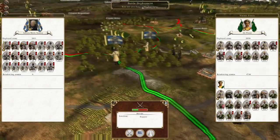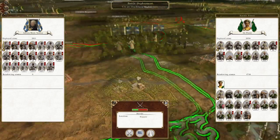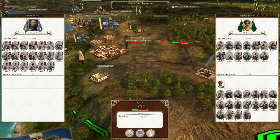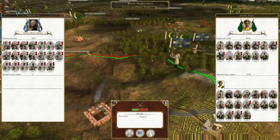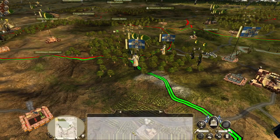Our first action here is to destroy these two stacks, which will free up the road to Nagpur as well as allow us to support some more forces to the west towards Ahmadnagar. But first we must take out these Mughal troops, so let's take them out.